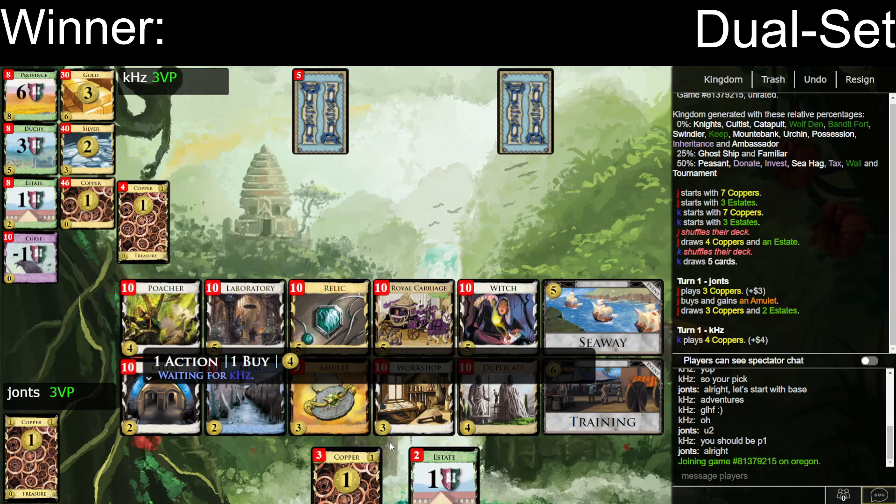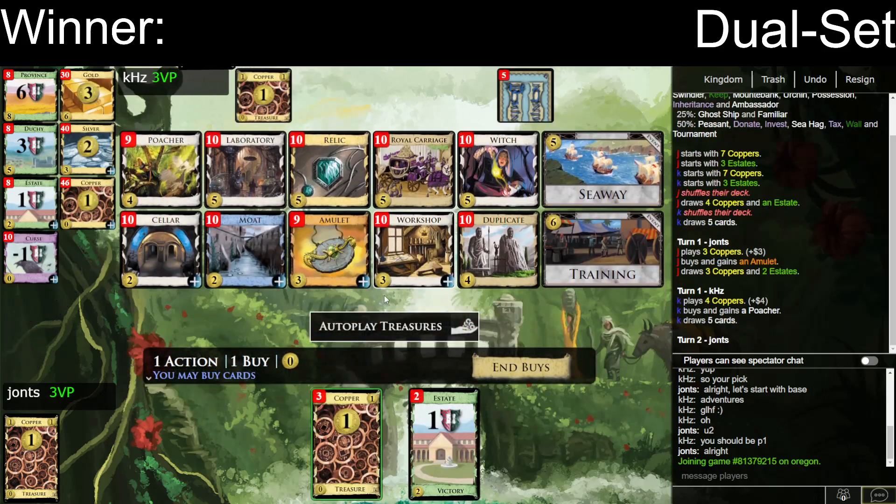Even both turn 3 is a little sad, but it's actually not that big a deal because they both get shuffled back in and you're fine. Poacher Amulet, I think, is the other reasonable open here. I think Poacher Amulet versus Double Amulet are both pretty competitive. Poacher Amulet hits 5 more often, which gets you Witches, which is pretty cool.